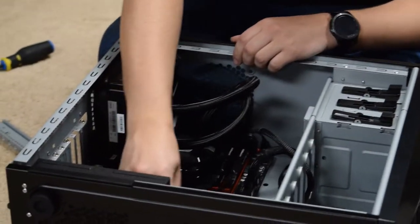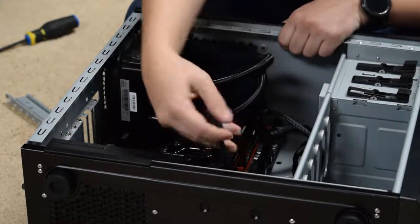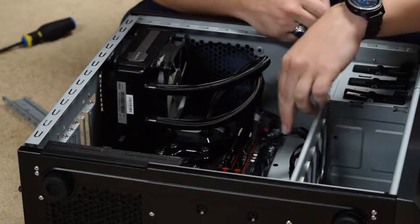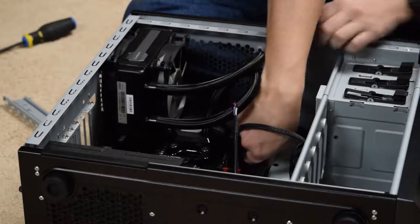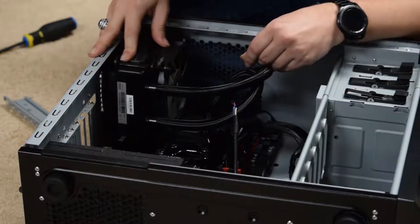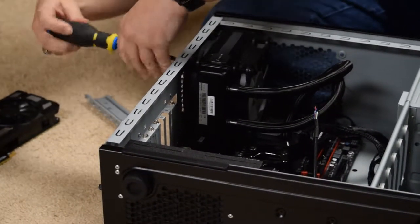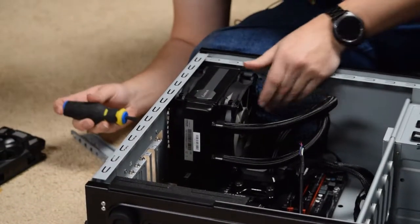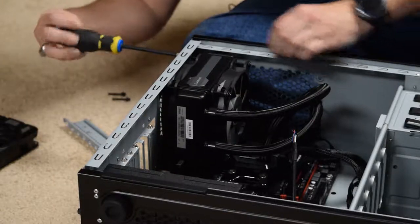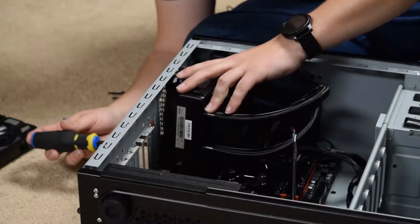Let's go ahead and unhook all the I/O and stuff from the motherboard — USB 3.0, the buttons, hard drive light, and all of that crap that everyone hates. And the audio for the front of the computer. Let's get this massive 24-pin main power. I have to take this off first because I can't get to the CPU power.